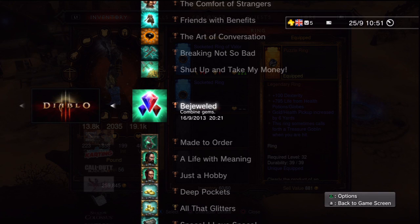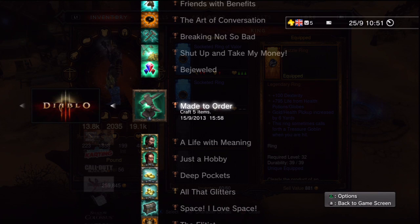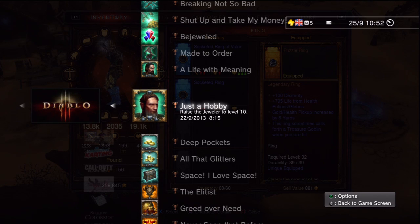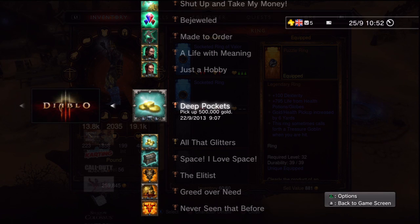'Bejoyed' is simple — combine two gems at the Jeweler once unlocked to create a better gem. 'Craft Five Items' is self-explanatory via the blacksmith. Raising the blacksmith and jeweler to level 10 requires inferno mode since some upgrade pages are only obtainable there, and both require significant gold. I highly recommend using the memory stick gold transfer trick to make this much easier.